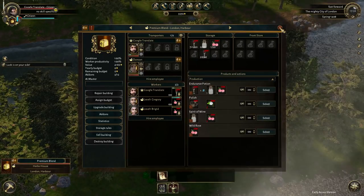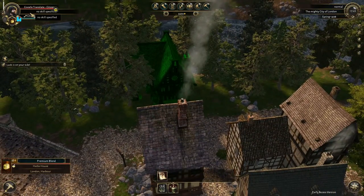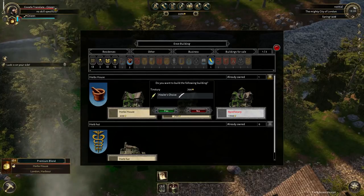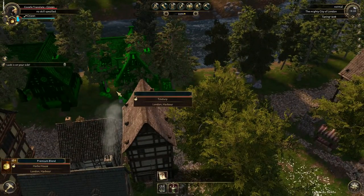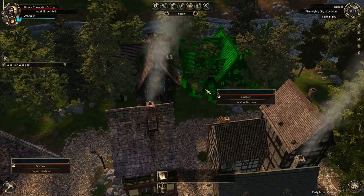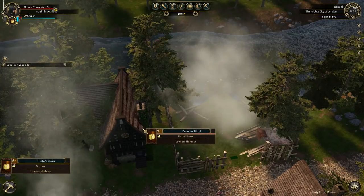We have been working hard, grinding out endurance potions. Look at how many we have - we're going to sell this for a pretty freaking penny. I think we just got our level one apothecary skill. Yes! So right now look at this - healer's choice, boys. We've got premium blend, and then we've got healer's choice. Can I put it right next to our first building? Oh, I can - and we will. We're going to put it right there. And the building is underway. We're going to take this whole part of the street up with beautiful businesses.